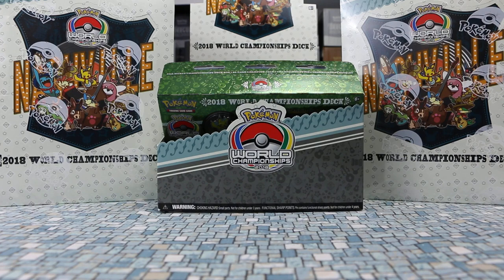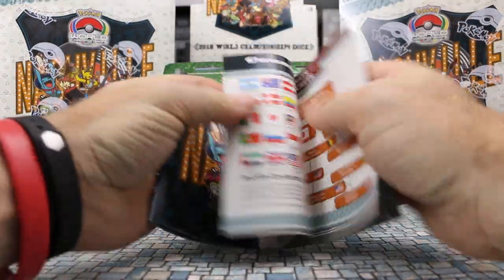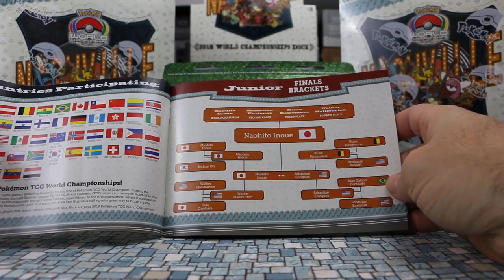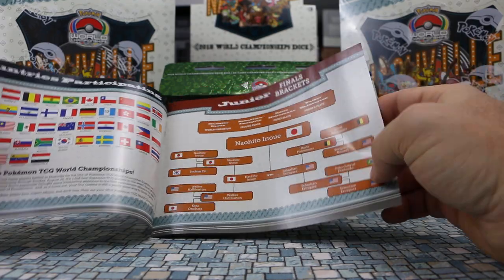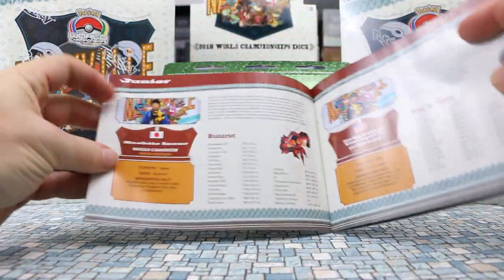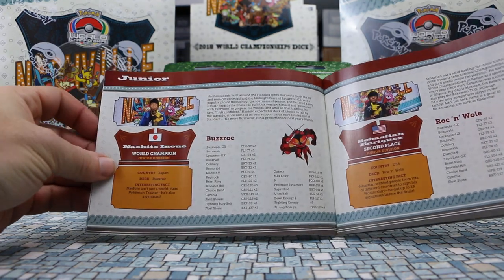As I did with the last videos, let's look and see if we can spot him in the booklet. There you go — he was the champion of the junior division. He beat Sebastian Enriquez from the United States. Here we go, that's awesome. So he's from Japan, and his deck is BuzzRock.